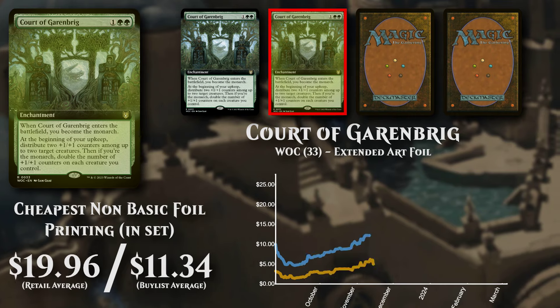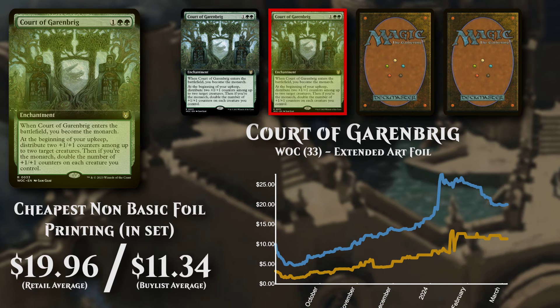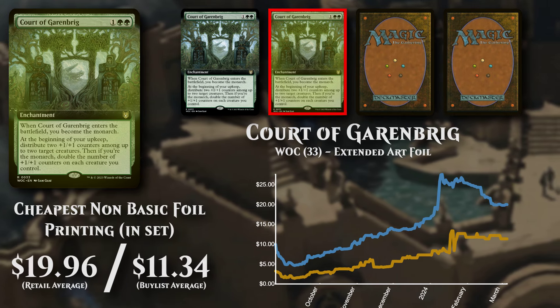The cheapest non-basic foil version is the extended art foil, available to buy at close to $20, and buy lists for just under $11.50.